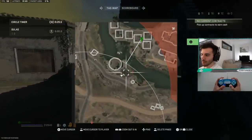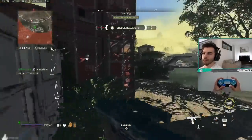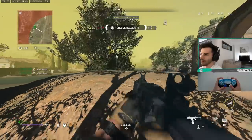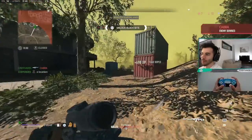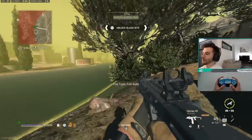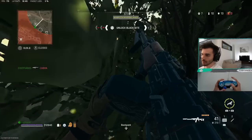I decide to call my UAV early to make sure that nobody's holding me while rotating in. Now it's time to position myself for cover, knowing exactly where the enemy is. That was a pretty easy fight because we had the better positioning. Now it's time to heal up, look at the map, and see what the best rotation is for endgame.